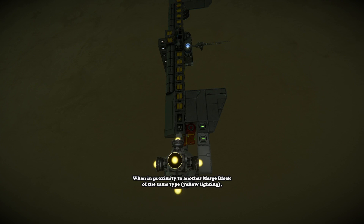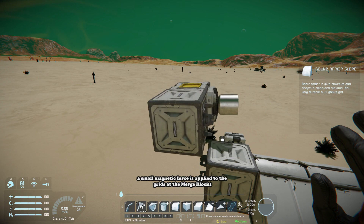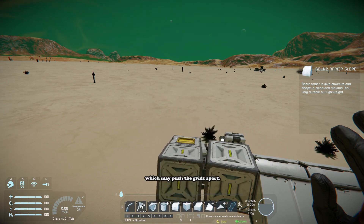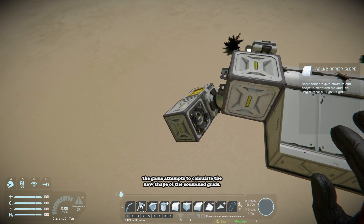When in proximity to another merge block of the same type, a small magnetic force is applied to the grids at the merge blocks, which may push them apart. During this time, the game attempts to calculate the new shape of the combined grids.